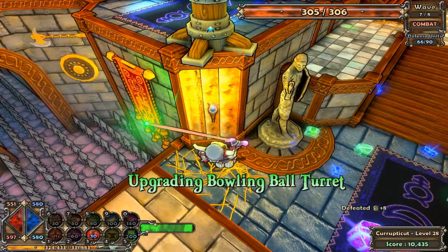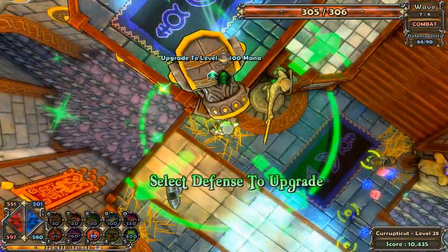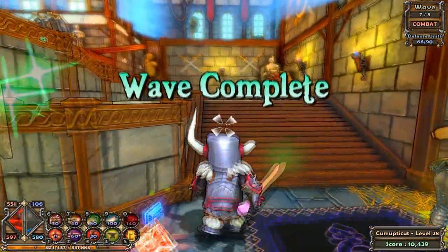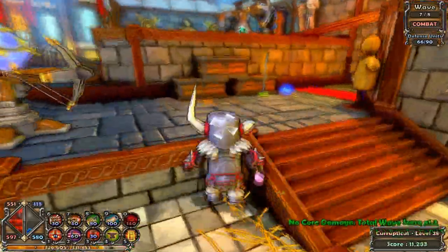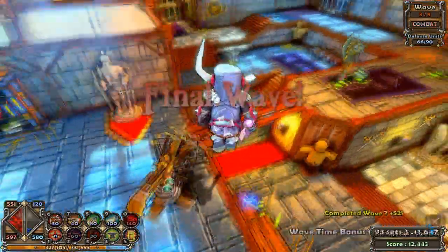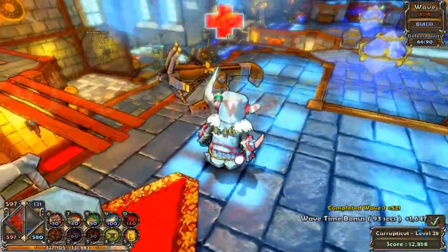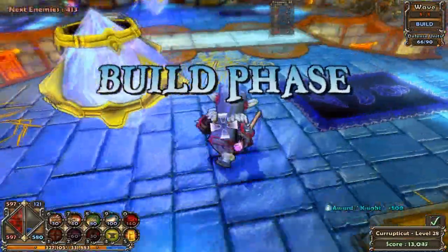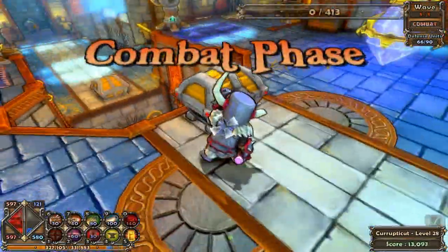I'll upgrade this, and then I'll get that mana right there. Full again. And I'll upgrade that bowling ball turret once more. Oh my God, there was a door opening in my house apparently. Okay, let's go, I got this. I just want to go — oh, it's a speed run here guys, speed run.